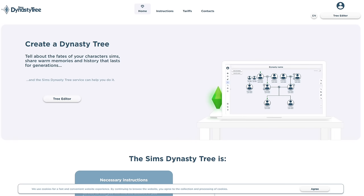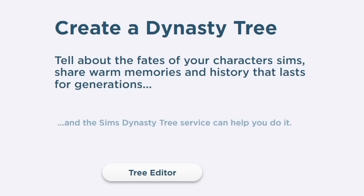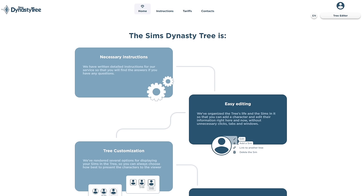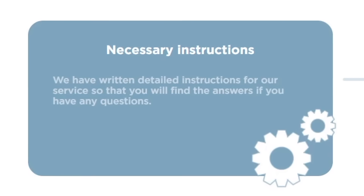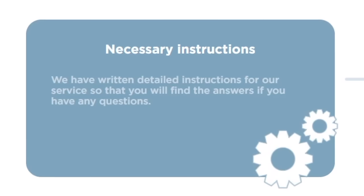So this is the Sims Dynasty Tree's homepage. It says 'Create a dynasty — tell about the fates of your characters, share warm memories and history that lasts for generations.' Scroll down and it tells you what the service offers, including detailed written instructions so you can find answers to any questions you have.